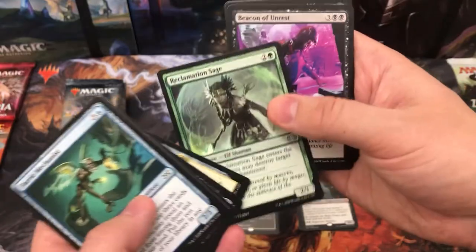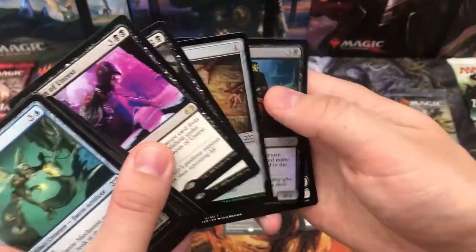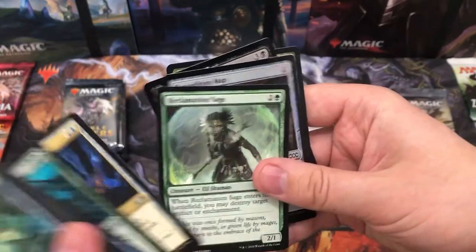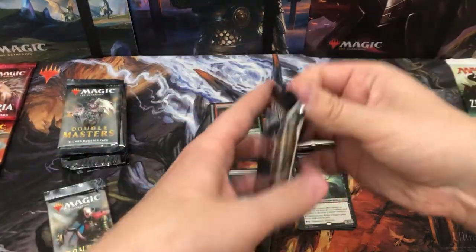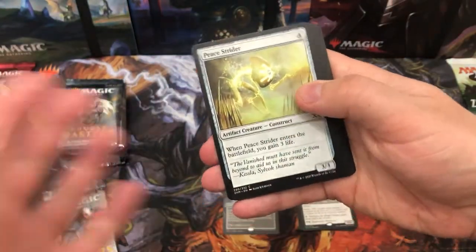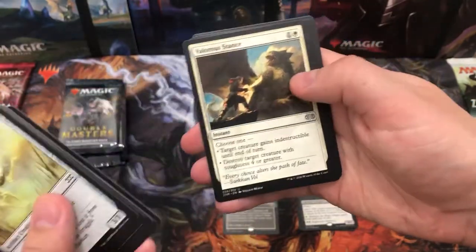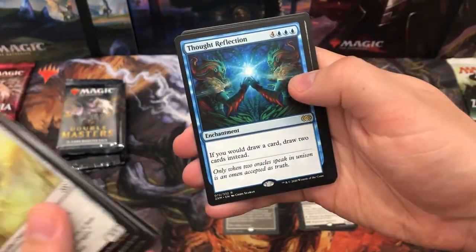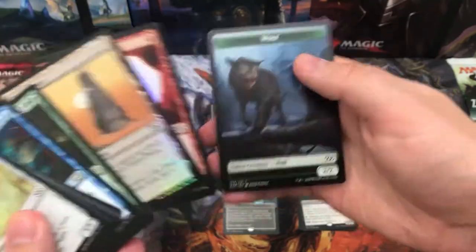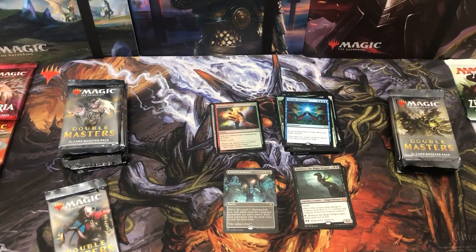It's begun to Frogify. Reclamation Sage — nice. Beacon of Unrest. Toxic Deluge — this is some lovely stuff. There are loads of tokens in this set, I think there's about 30. Last night in the draft, with this being a very artifact-heavy set, I really started off early getting too many artifact creatures and not enough color range, so I ended up just with a mono red — won one, lost two. And Urza's Tower Foil and Lightning Axe — a nice karma pack to calm us down a bit.